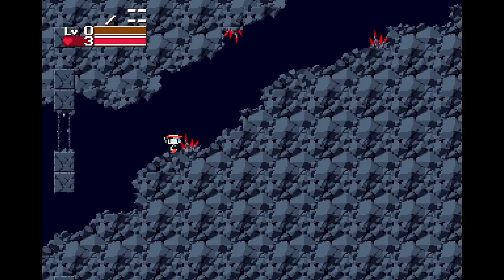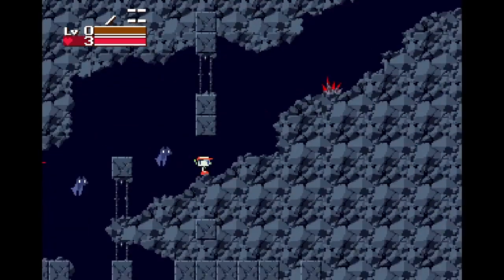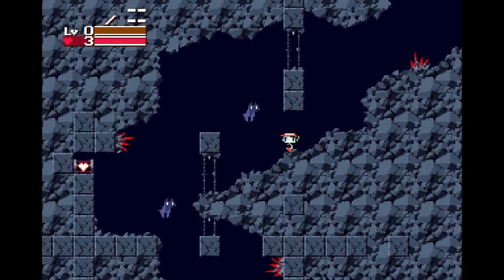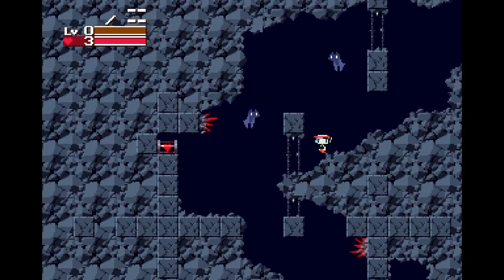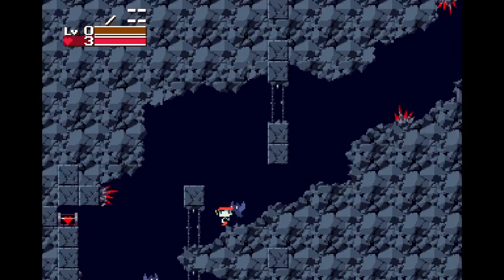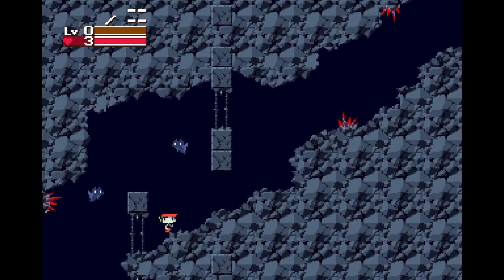Moving past those spikes, the player is greeted by a pair of bats. They share a color palette with the previous enemy, implying that they hurt to touch as well. However, unlike the previous one, they do not actively seek out the player — they just move up and down. The player must learn the behaviors of enemies to succeed, and these enemies serve to show them that different enemies have different behavior patterns, as well as the fact that some enemies might not be locked to the ground.